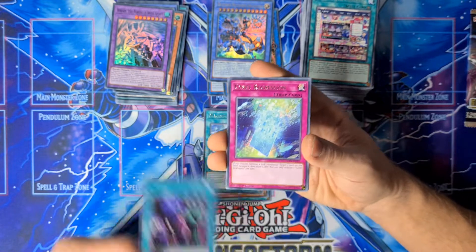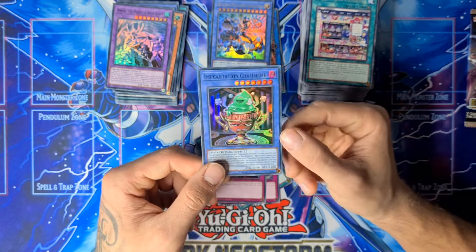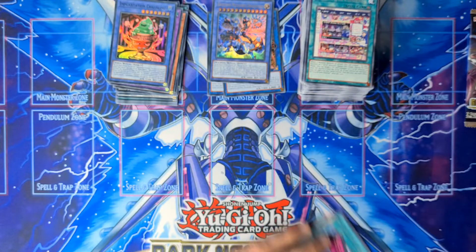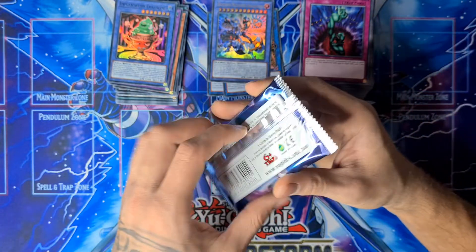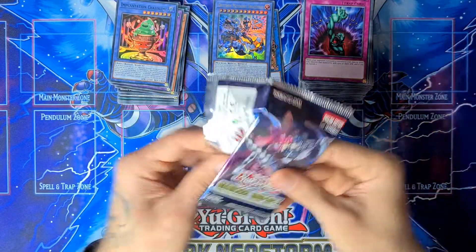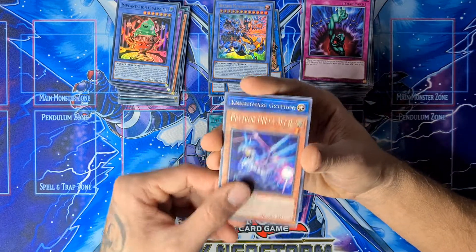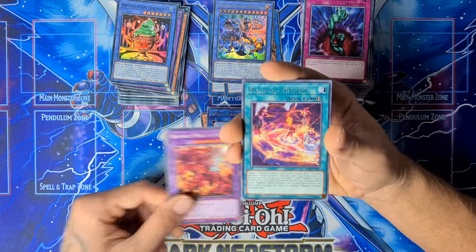Let's see — Magistus, Cyber Gadget, Invocation, Extra Foolish Burial. And a cool reprint — Incantation Chalice Lime, nice to see this card, this is a super. And then our last pack. The Book of the Law, Drytron Delta, Griffin. Yeah!